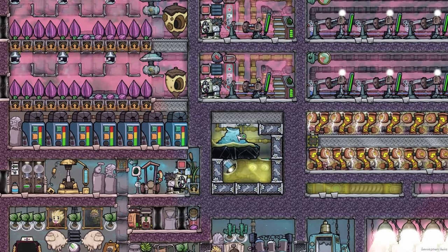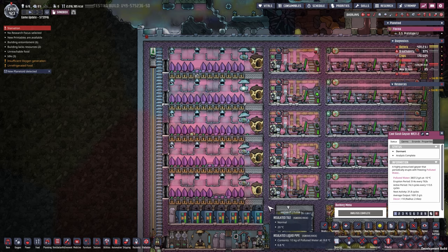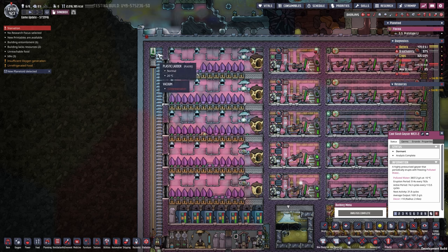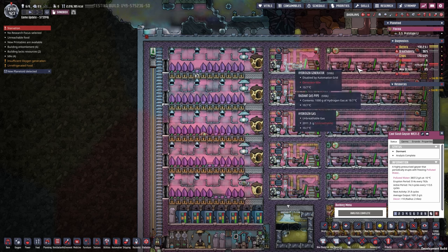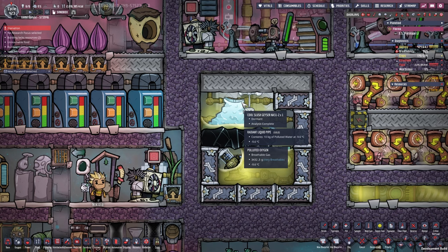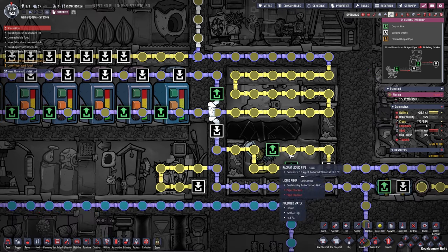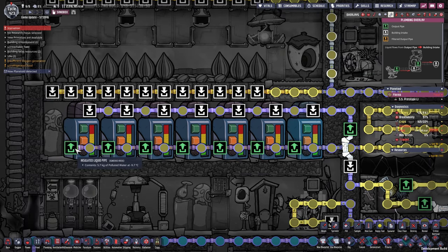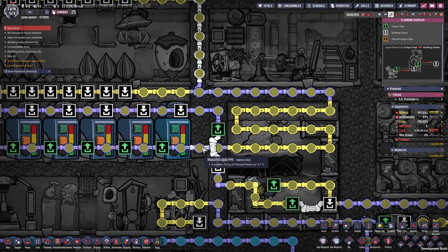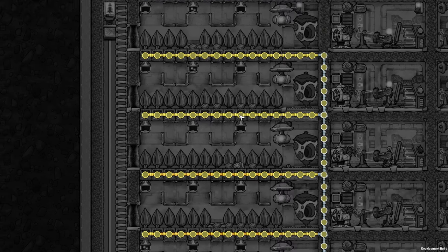So how does this work? We have our cool slush geyser in the center producing an average output of around 1.7 kg/s. We only need 1 kg/s to get 600 kg per cycle, allowing us to feed exactly 60 Saturn Critter Traps — hence the size of this build. The piping is pretty easy: we pump up the liquid from the infinite Azure Fall storage next to the cool slush geyser, pump it into the liquid reservoir first after snaking it around a tiny bit, store it in this vacuumized area, and then feed it back through here to each layer.